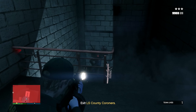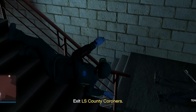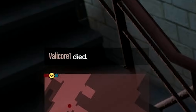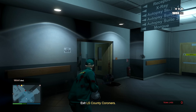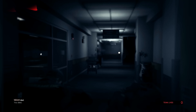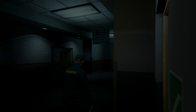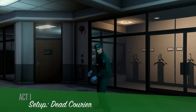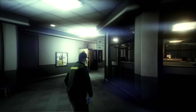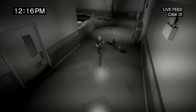The assault shotgun is really nice — I'm so happy I finally got it. My teammate died, so I guess I died to keep him company. Attempt number two: we've already done the hard part, just need to make our way back down the steps and exit the coroner's office.